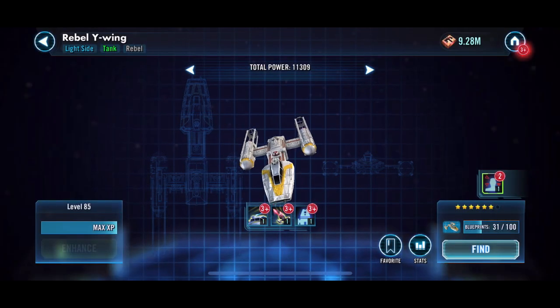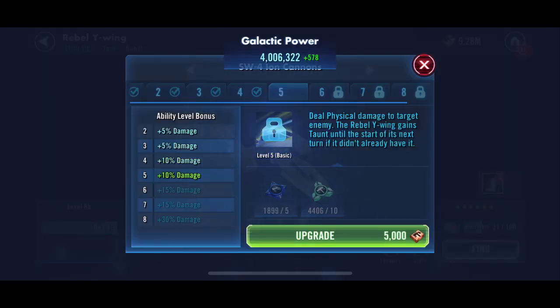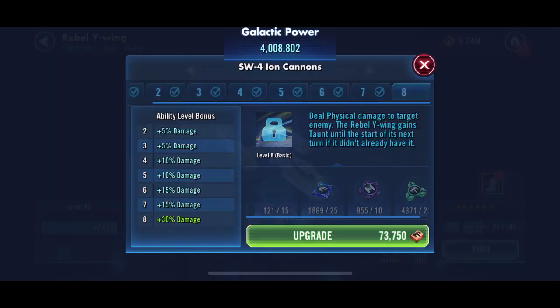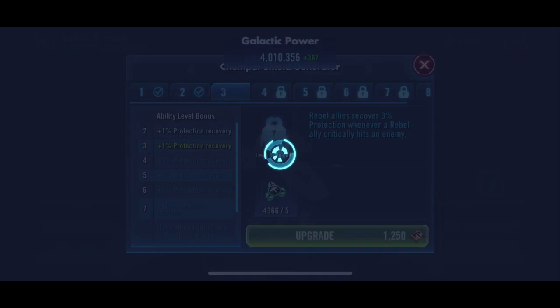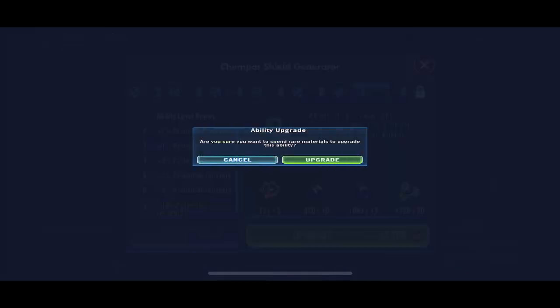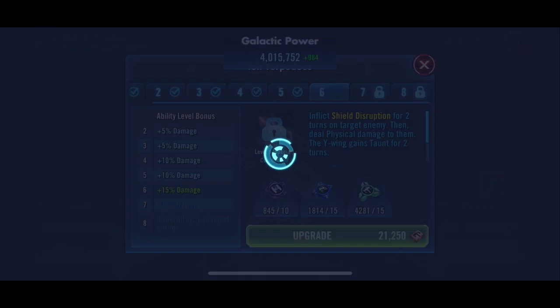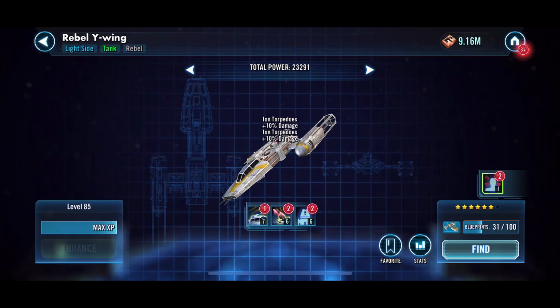With our Rebel Y-Wing we are able to get to 4 million GP. We'll go ahead and add at least the non-gold parts to this and get it up and running. That should be a pretty good spot there.